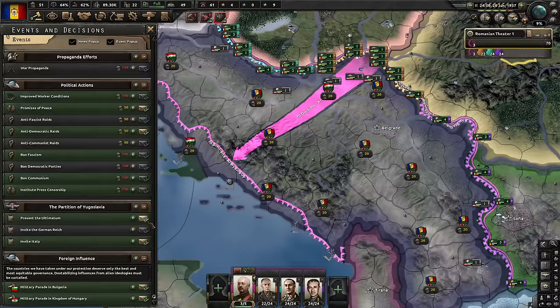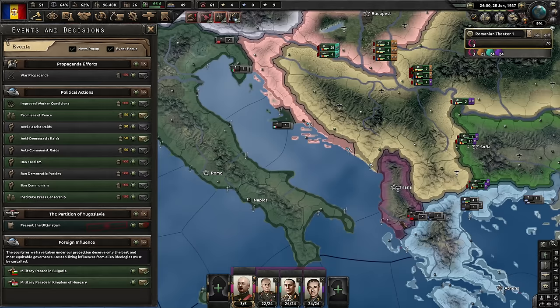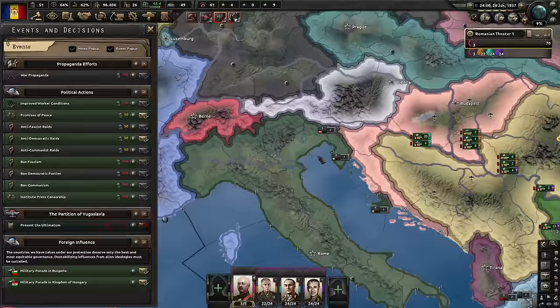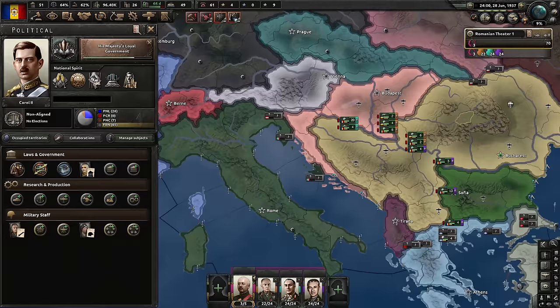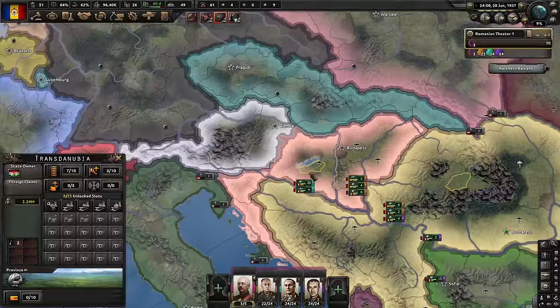This is actually perfect, because Hungary is bordering Austria and Italy and we're not. If I end up fighting the Axis, I can just use Hungary as a decoy state and not invite them into the war — they wouldn't be able to do anything. So this worked out perfectly, even though it cost me quite a lot of political power. We have Bulgaria and Hungary as our puppets. Now it's time for Czechoslovakia, I guess.